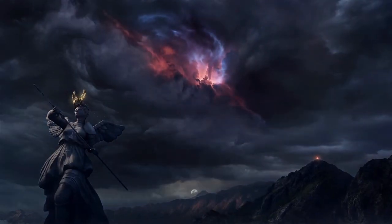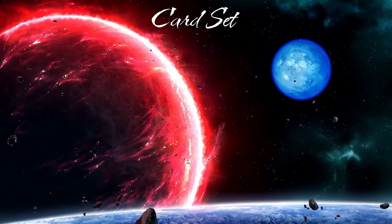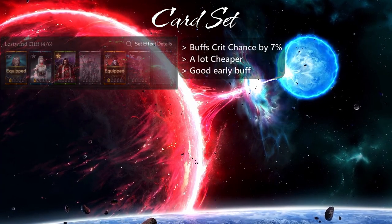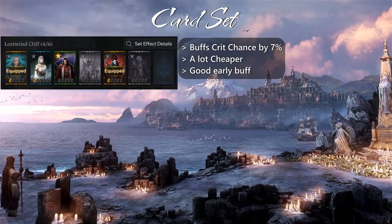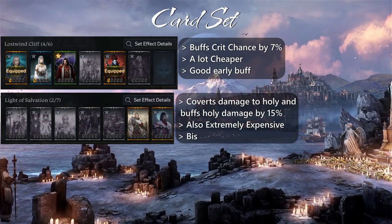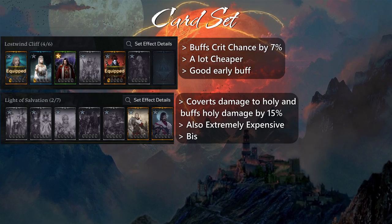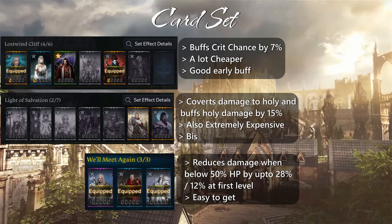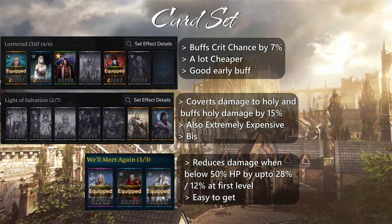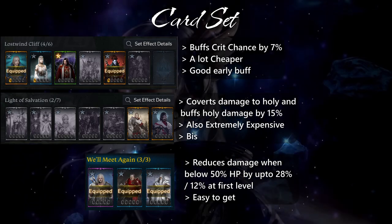For the final part of the build we can go over the card sets for the Berserker. Both builds will go for an early budget card set and Lost Wind Cliff for the 7% crit buff. You will later save up for the Light of Salvation set that makes all your damage holy and increases holy damage by 15%, which is really broken. For hard content on Mayhem, however, you can use the Will Meet Again card set as it decreases the damage you take by 12% while you're below 50% HP, which is literally always. You can get this set super early in the game.